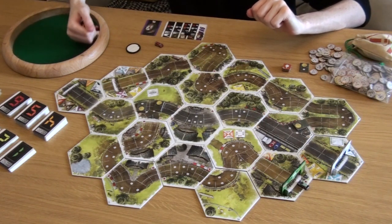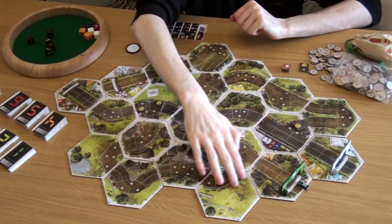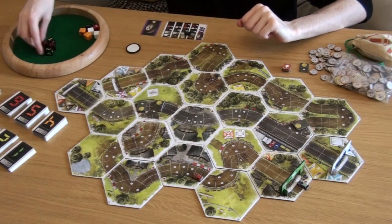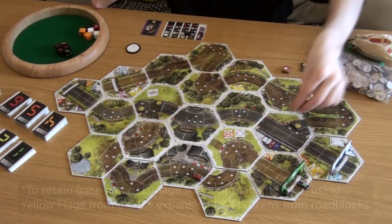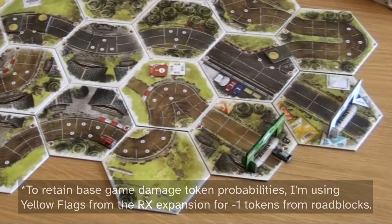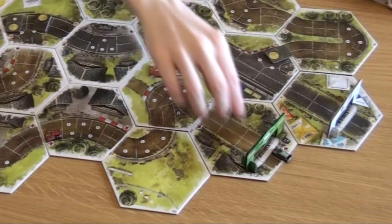We also have a rolling roadblock to set up. We're going to determine its starting tile, which is going to be tile four — one, two, three, four — so it's going to start in the middle of town. We're checking out the rule from Clayton: for each hazard symbol we roll, the first shortcut on the route is gummed up with a minus one speed token, right out of the gates. We're going to move the roadblock three places, pushing it a little further down the track.